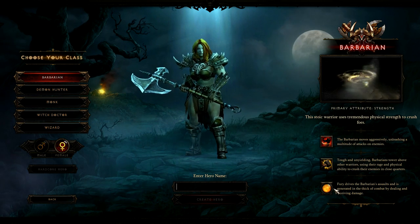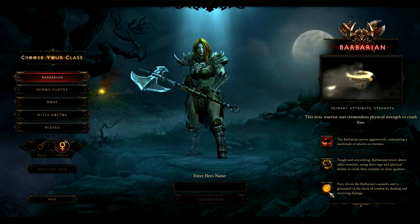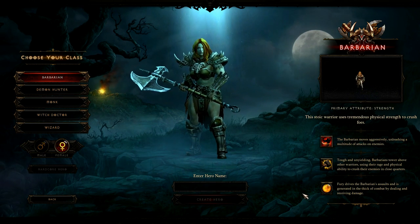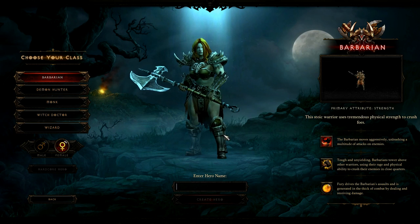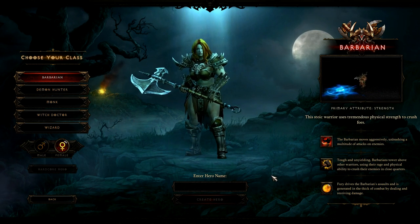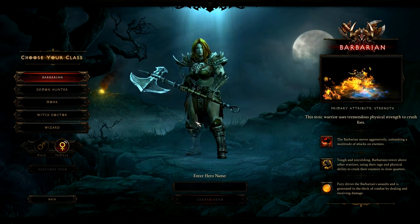And their main attribute here is fury. It drives the barbarians' assaults and is generated in the thick of combat by dealing and receiving damage. So that's kind of like the mana that they use here, and you can see of course the different abilities up there on the screen.